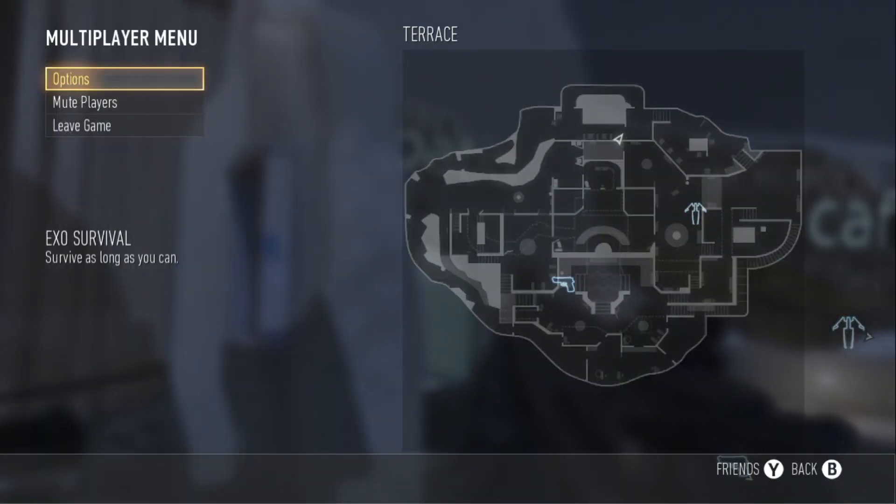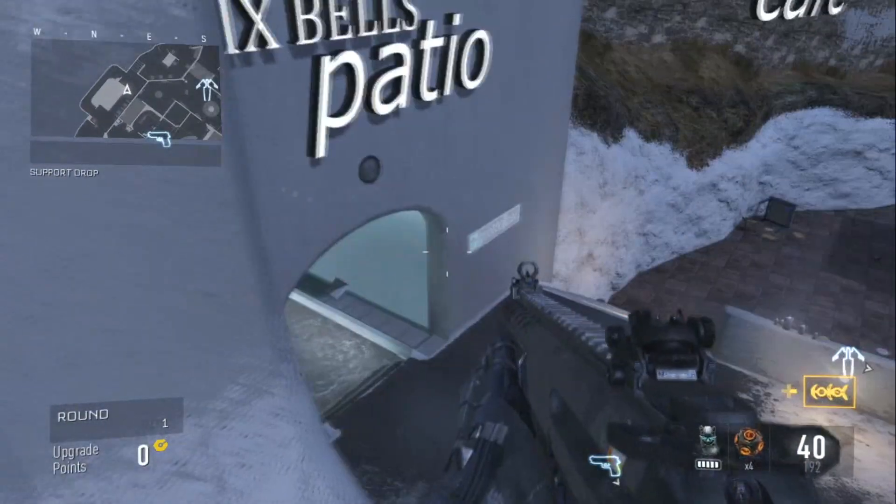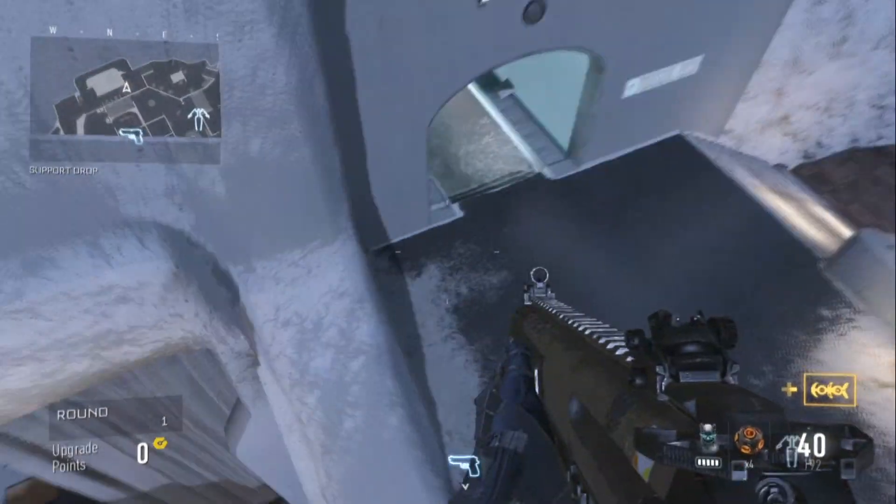What you want to do is come to this part of the map. Once you hit this part of the map, just do exactly what I do — jump on here and then jump over to here. There should be an invisible barrier. I did miss the first time, but all you do is just do it all over again.